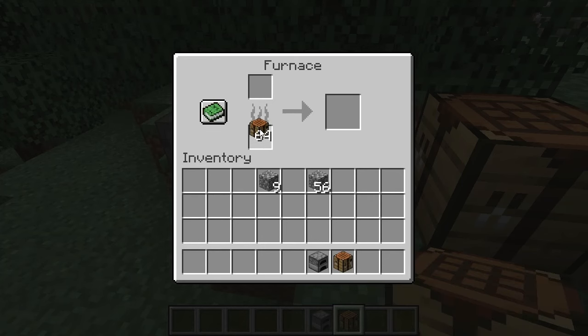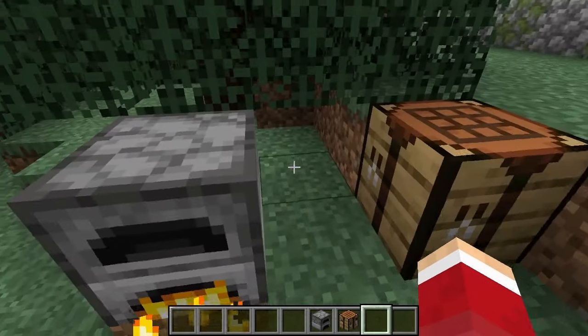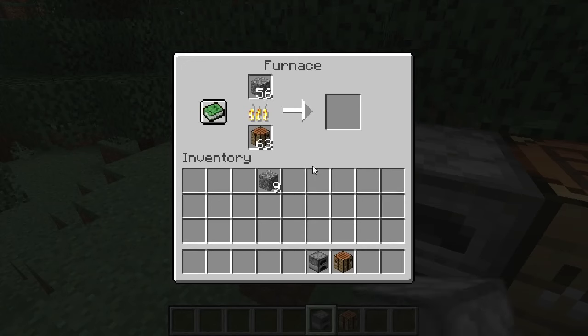After you're done with that, you then need to put some sort of fuel in the furnace. It can be crafting tables, any kind of wood, or coal — and just start cooking some of that cobblestone. When you cook the cobblestone you will come out with stone.